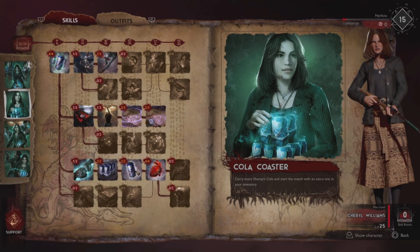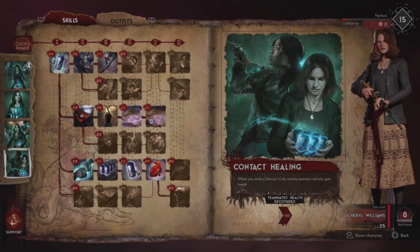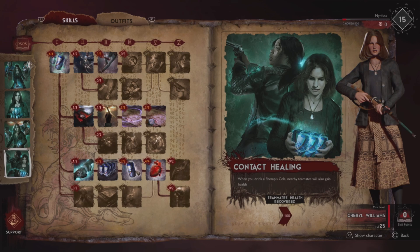Cola Coaster — carry more Sim's Cola and start the match with an extra one in your inventory, very useful. Contact Courage — drinking a Sem's Cola partly reduces your fear and the fear of your nearby teammates, this is big. Contact Healing — when you drink a Sem's Cola nearby teammates will also gain health, this is huge. So we're going to strengthen these effects and make Cheryl a powerhouse of healing and support.